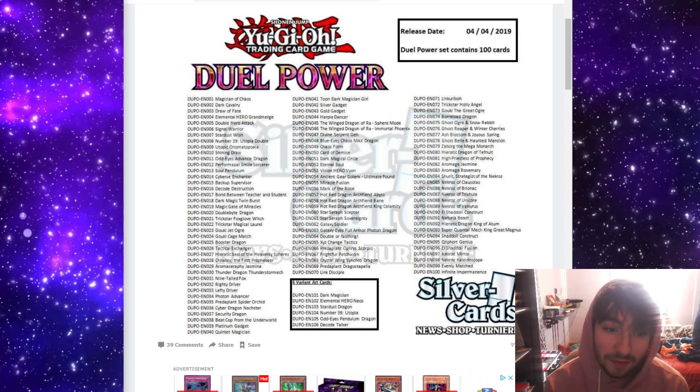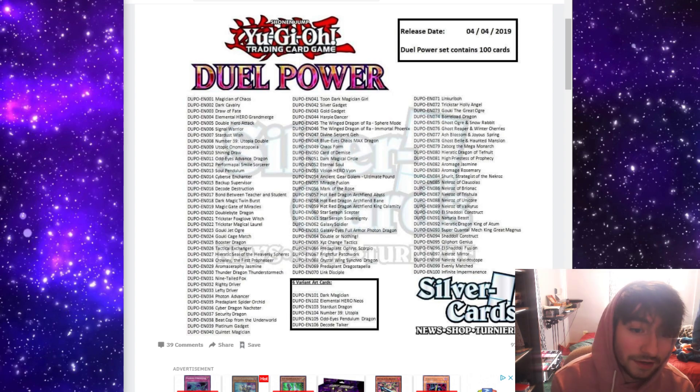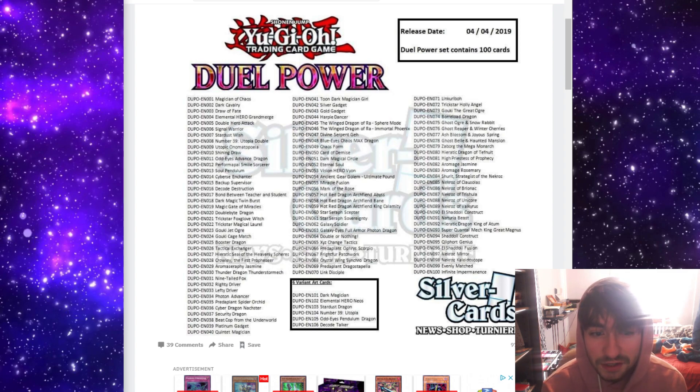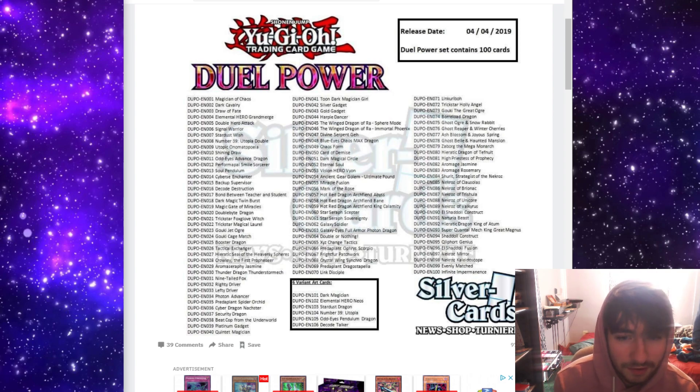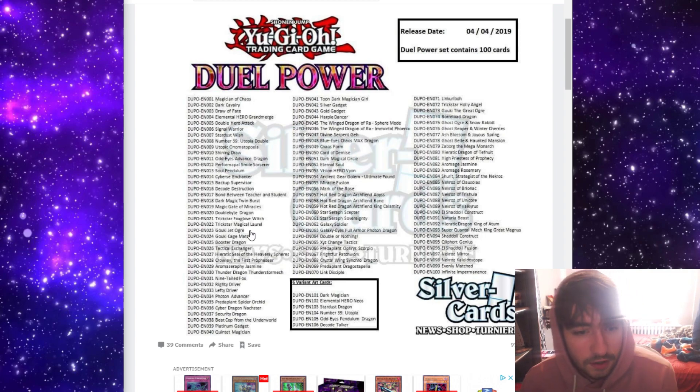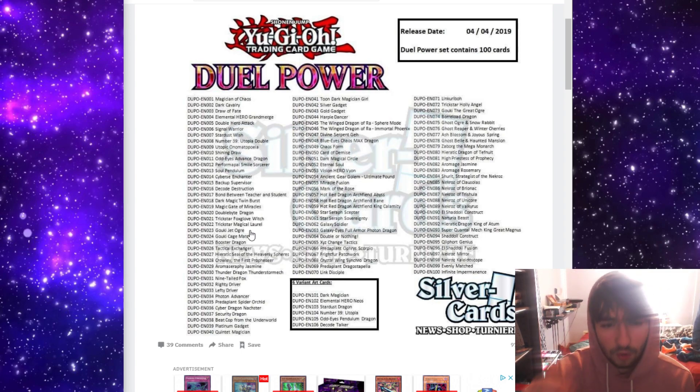The rest of the set isn't as good as that stuff — Hand Traps, Impermanence, Evenly, Card Demise, Link Vrains stuff — that's probably the best stuff, but this set is still insane. This set has crazy stuff, and it's going to take us a while to go through it because it is a 100-card set. We'll start with the first 40 cards here, the brand-new cards — 40 brand-new cards, 60 reprints.